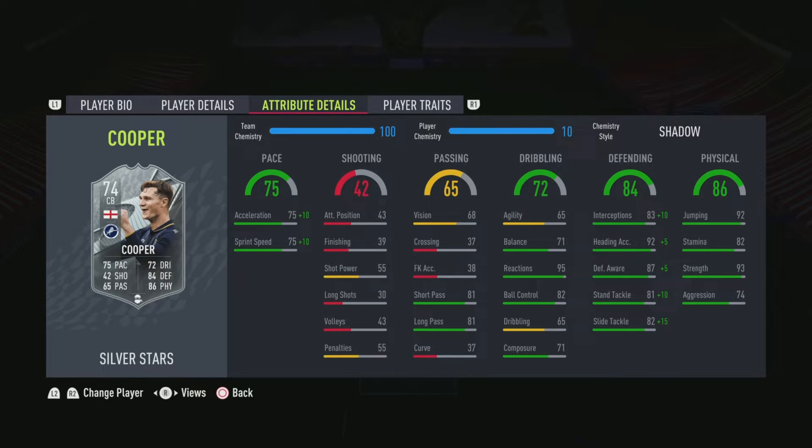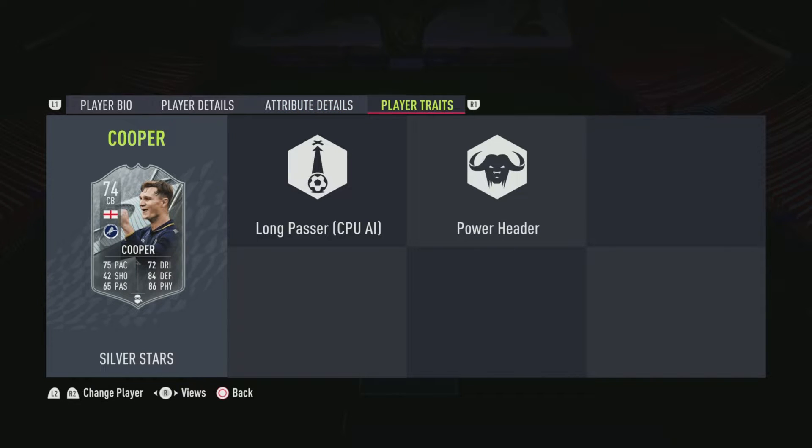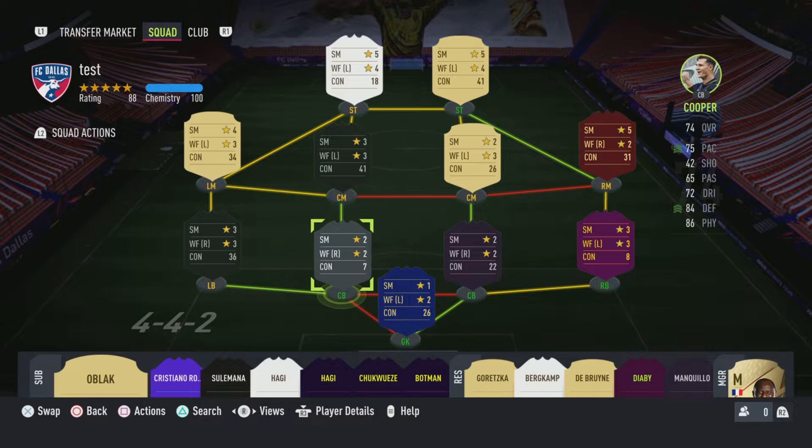His dribbling agility is low, which is the big thing that hurts him most on this card. But he's got 95 reactions, which is good for defense. His defensive stats look really solid and I've bumped him up even further with a Shadow card, which I recommend. Looking at his interceptions, heading accuracy, and defensive awareness — he's got it all. He's got 82 stamina, I wish that was slightly higher.